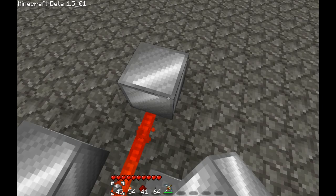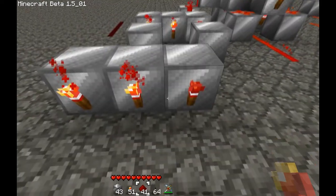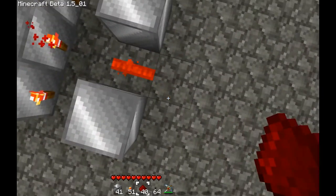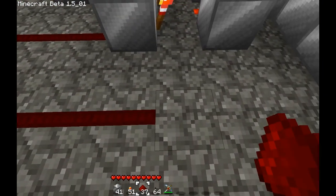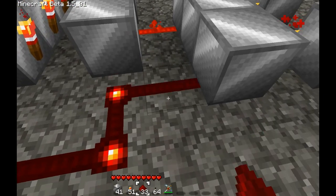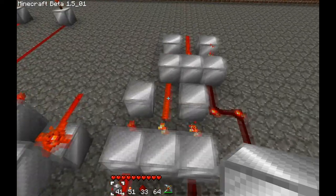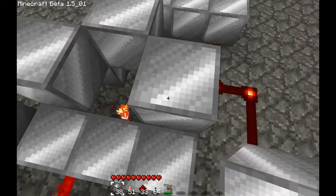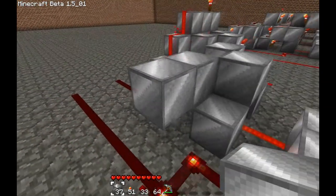Now at this point, you want to put 3 more blocks with 3 more torches on the front. You can take this input and connect it just like so, to here. For the next step, you want to add blocks here, here, and here. It's a lot like the half adder we've just made, except now you want to put blocks here and here as well.